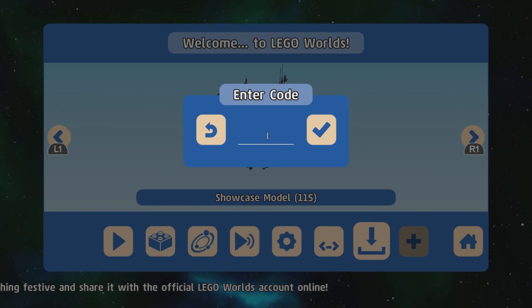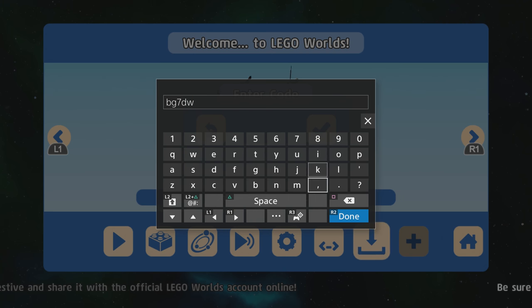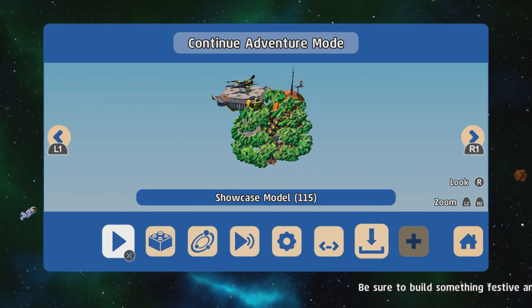The next one is the Getaway Car from Lego City. The code is B, G, 7, D, W, K. Code accepted: Getaway Car.